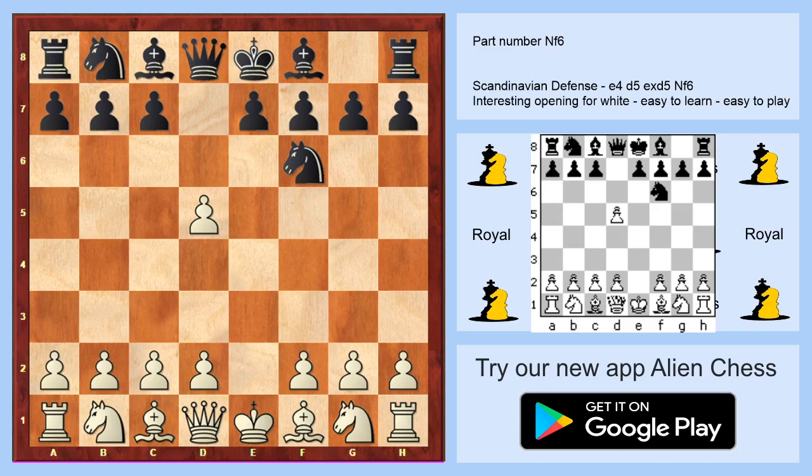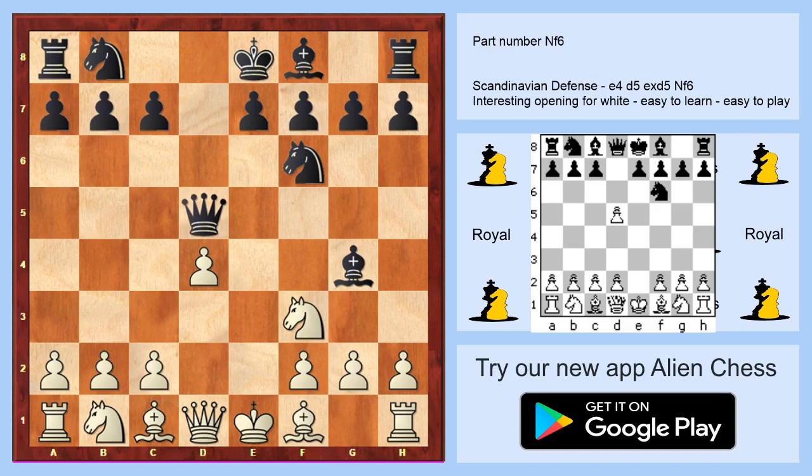d4 is the best move, and here I believe black has two main variations: bishop to g4, and taking on d5. When black plays bishop to g4 we are playing knight to f3, and it seems like black is okay. When we take on d5 with the queen and we are going for short castle.